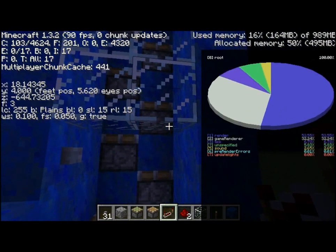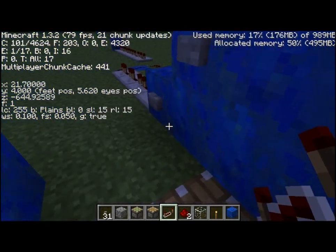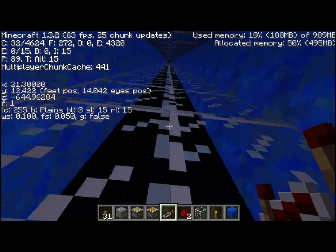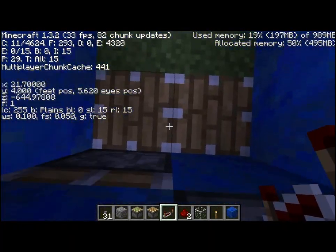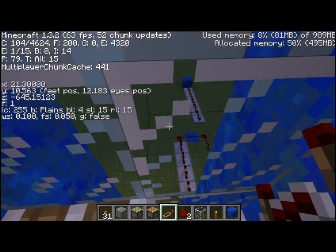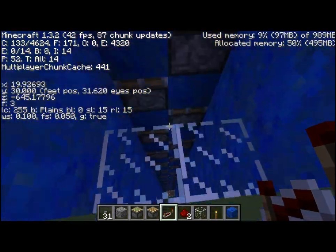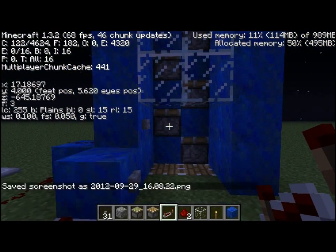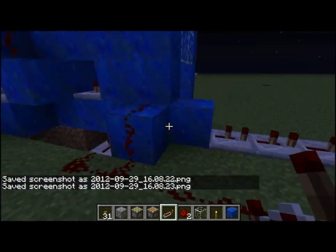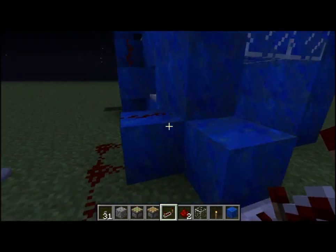For proof, you can see I'm in 1.3.2, and for even more proof I'll use this while F3 is up so you can see that it is in 1.3.2. If you're not touching the back wall it doesn't work. You can see that it did work.